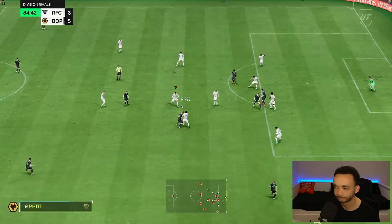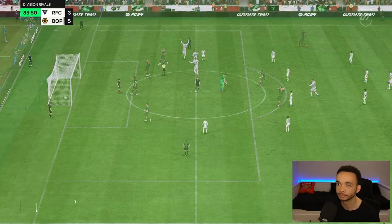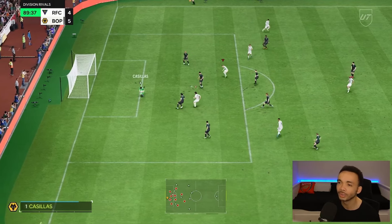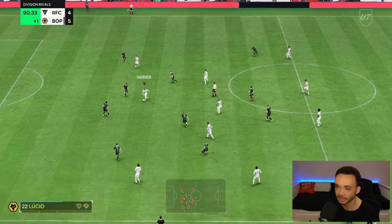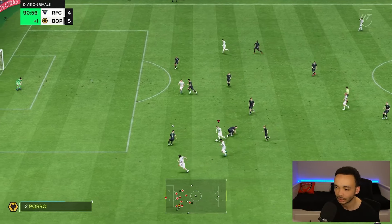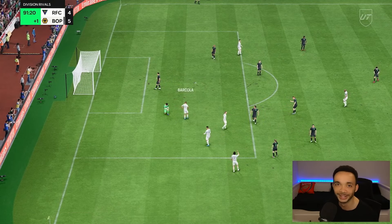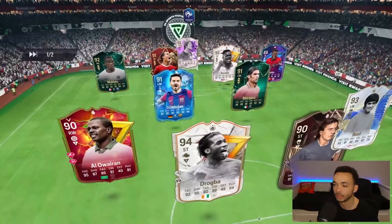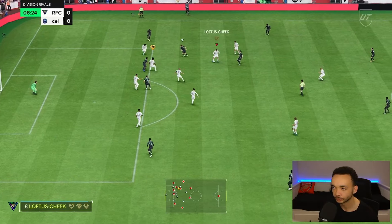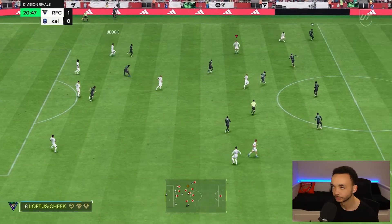One-two there — can we get forward, Verna? Loftus-Cheek nice pass through Barcola — oh, too much pressure. Nice by Loftus-Cheek there and we could be in with Verna — I think we are in. Going around the keeper — he's gonna come out. Oh, we messed up our chance. Intercepted — Loftus-Cheek intercepts, can we get a late equalizer? Thought we messed up our chance, we might get one more. Oh it's offside — we lose. We'll take that as a warm-up game, I'm never good in my first game.